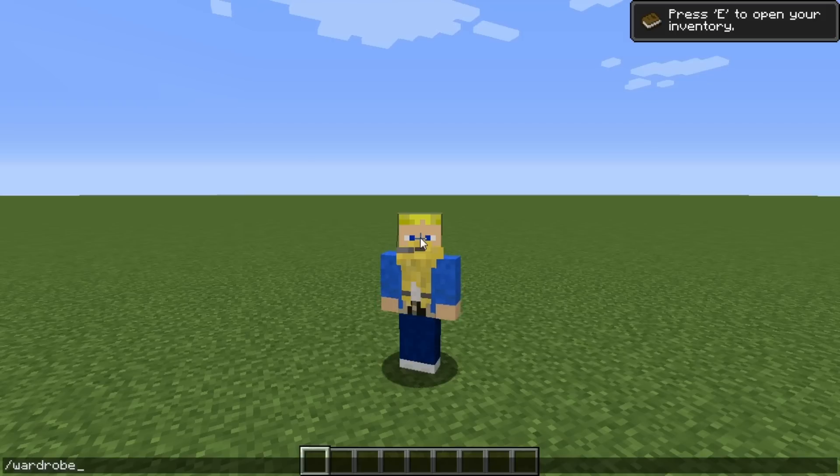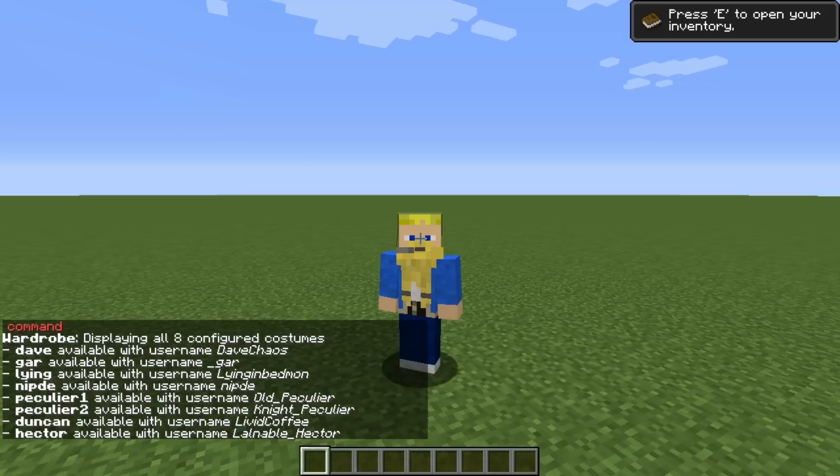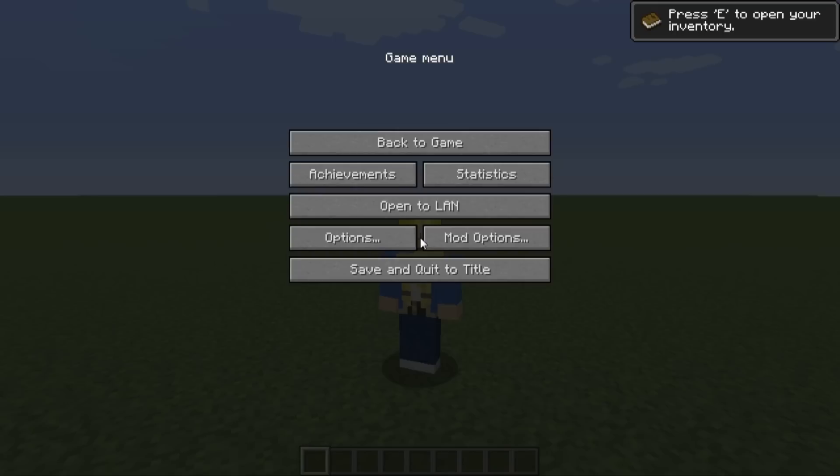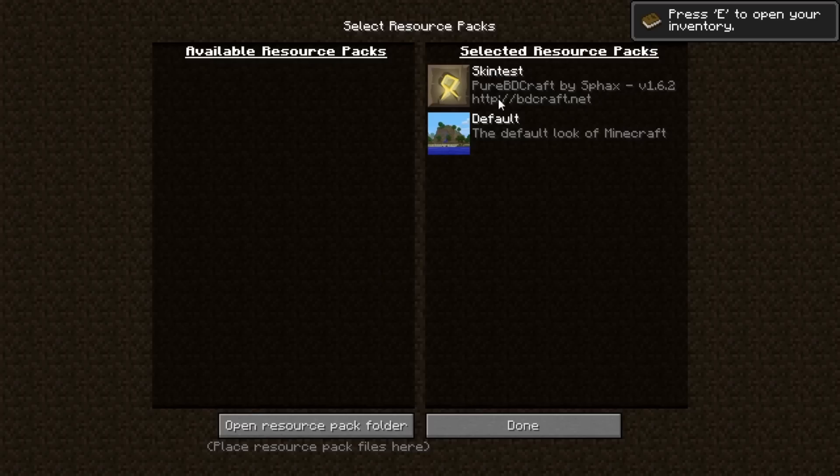If I type in 'wardrobe', we have a list of eight configured costumes. There is a config file that comes with this mod, and in that you enter the names and details of the different costumes you want. In this case I have Dave, Gar, Lying, Nipty, Peculious 1 and 2, Duncan, and Hector. I also have attached here a resource pack — 'skin test' — which contains the skins that are actually used with this mod.